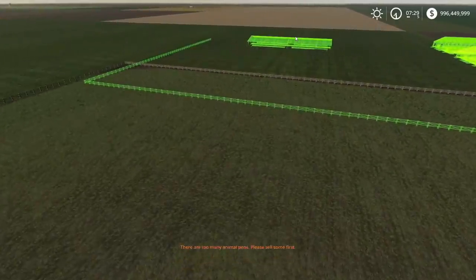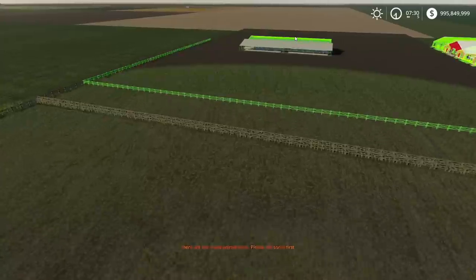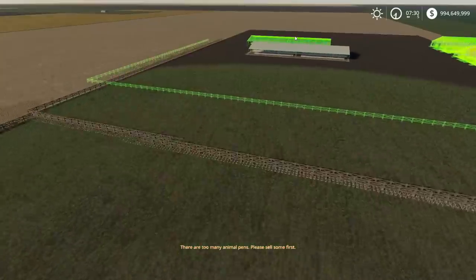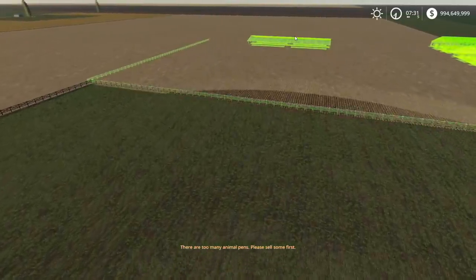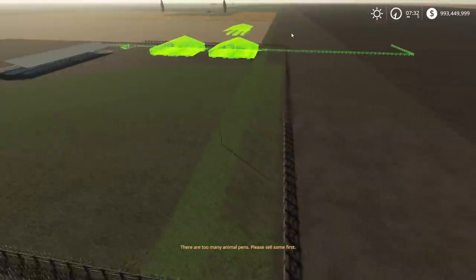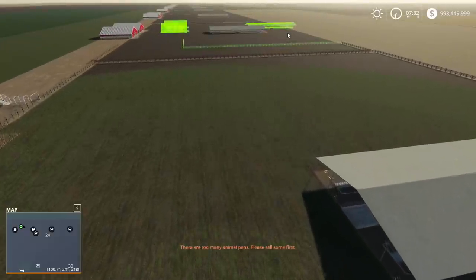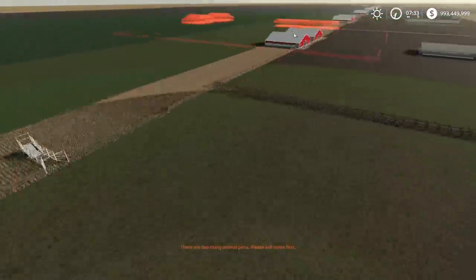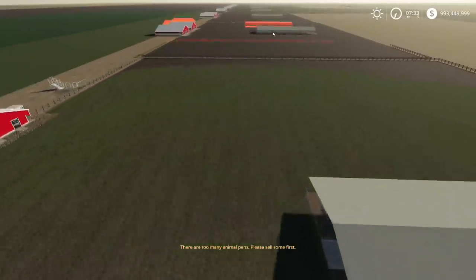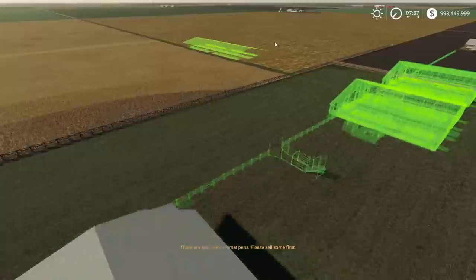The game is already yelling at me that there are too many animal pens, but little does it know, I do not care. Ever wanted to wonder what it would take for Pickle to lose his sanity? It's this. Those actually fit almost perfectly. We've just done the whole first north stretch. You can see all the pens there — they kind of angle down. Let's not talk about that. We've placed 13 so far.